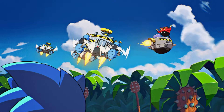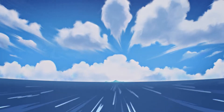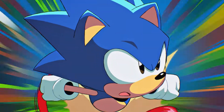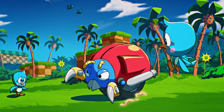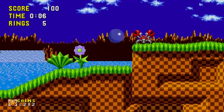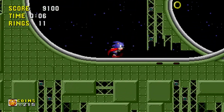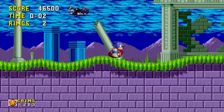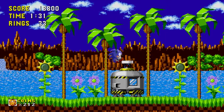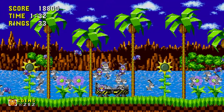The dastardly Dr. Eggman is heading to South Island with a plan to find the mystical Chaos Emeralds. When Sonic learns that the doctor is up to no good, he sets out to stop the villain and save the animals who have been turned into badniks. Sonic will run through beautiful green hills, a lively city, ancient temples, and even underwater labyrinths. This game establishes many features seen in the Sonic series, so let's talk about them.